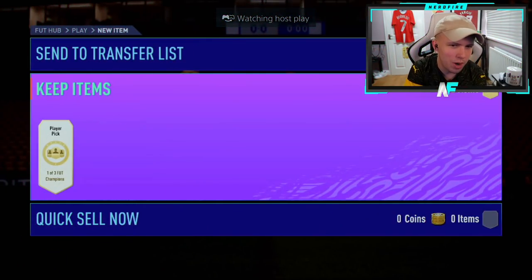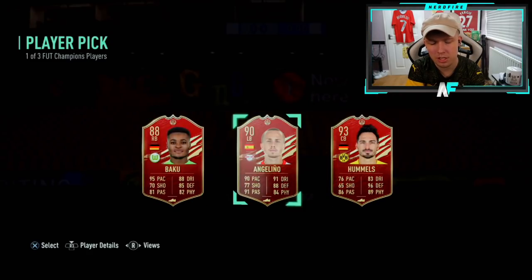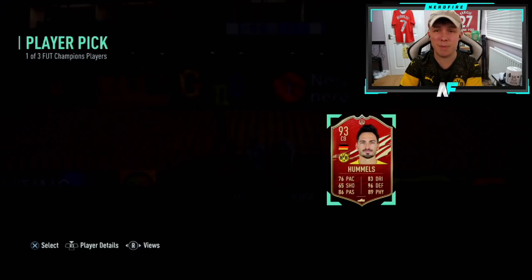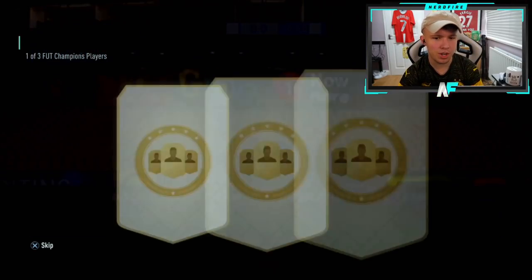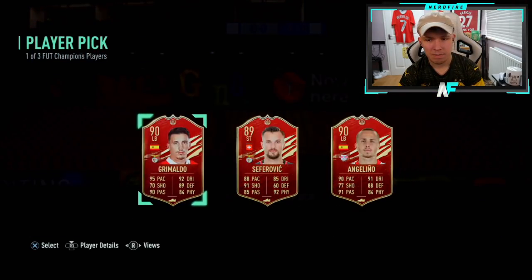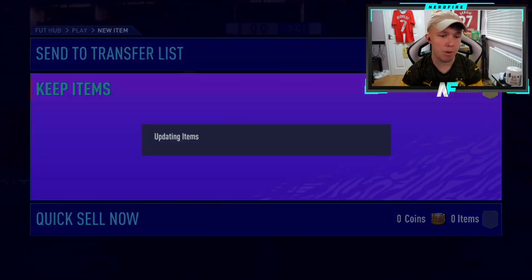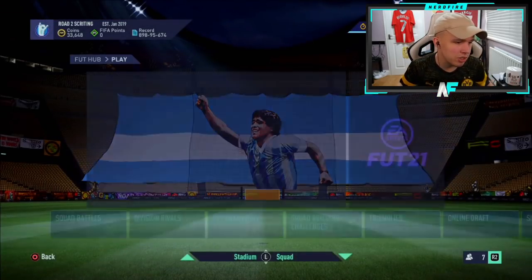If I like to power — not sure where he finished, probably Gold 3 with two player picks. I'd probably take Hummels. Then the final pick: Grimaldo came up — I would have taken Grimaldo personally, I think he's the better card. But same rating so if he doesn't use him it doesn't really matter.